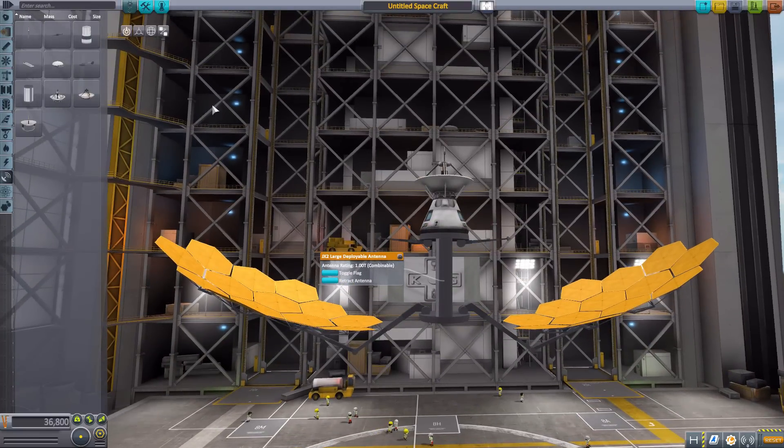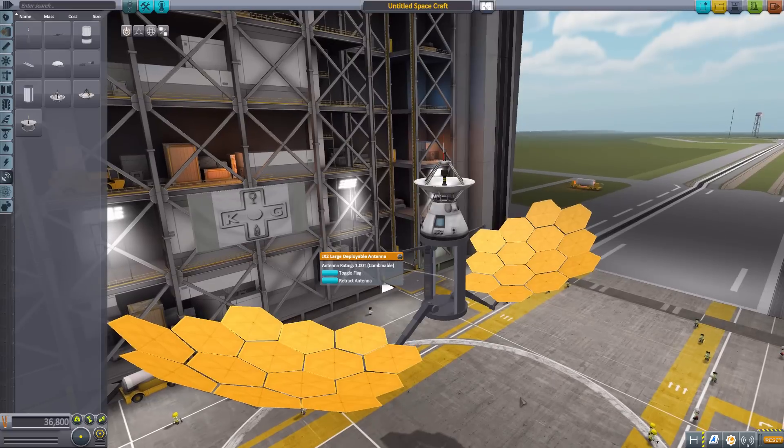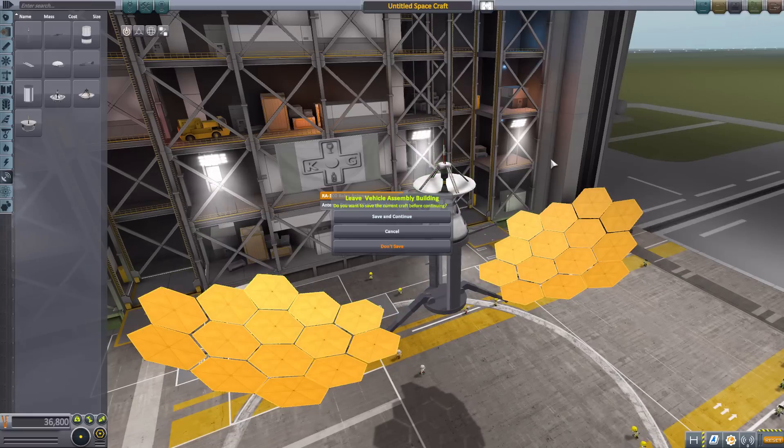That's just a nitpick on my part. Overall, it's a beautiful, gigantic antenna that, as you can see, is 2.5 meters in size. So this is a very big thing that you're going to have to spend a lot of time getting into space. But it's worth it — again, 10 times the distance of the RA-100. So let's go to the tracking station and take a look at a setup I've got in space to further explain it and show it off.